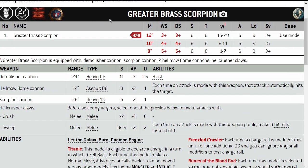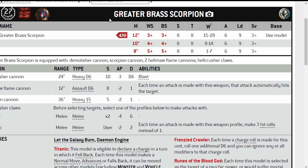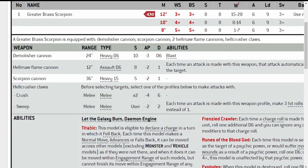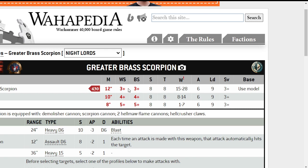The Greater Brass Scorpion is 430 points, which is surprisingly quite cheap, considering it's got the Titanic trait and keyword. You are moving at a whopping 12 inches, which is very fast. Weapon skill 3, ballistic skill 3, strength 8, toughness 8, which is quite good. Wounds 28 — it's got 28 wounds — 6 attacks, leadership 9, and a save of 3.